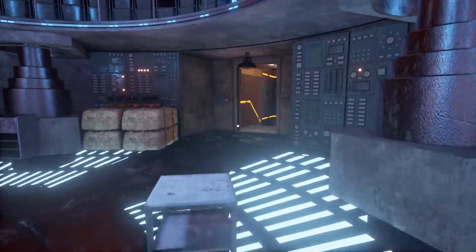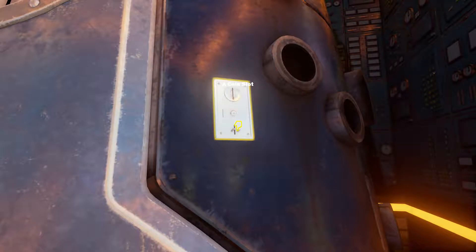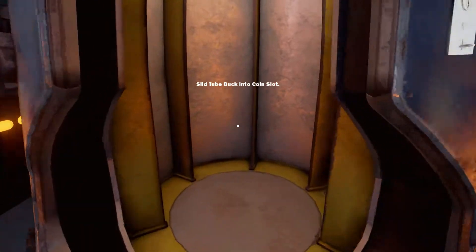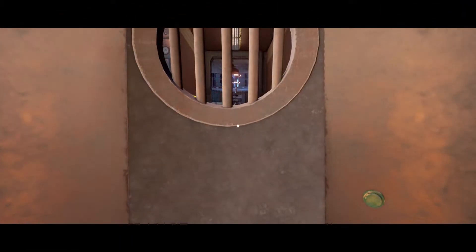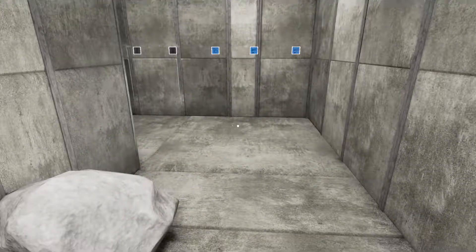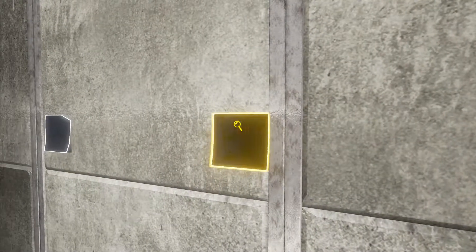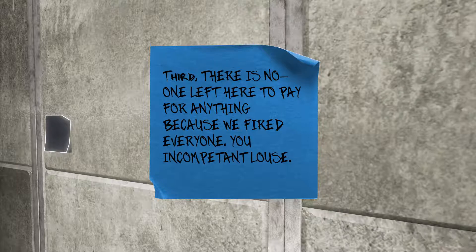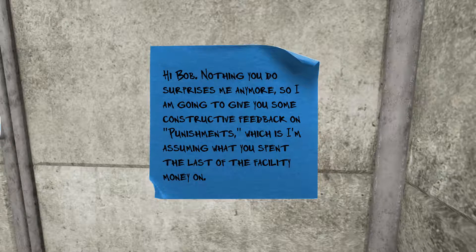So, punishment room, you say? I've found this before here. Punishments. And a coin slot. Like that in there. And a push button. Lower down again. Quarterly, Ted. Third, there is no one left here to pay for. I'm reading these in the wrong order. Hi Bob, nothing surprises me anymore.